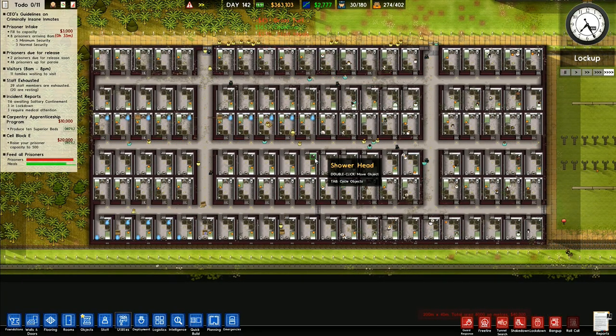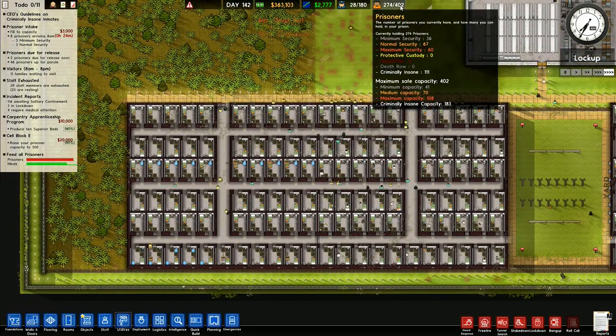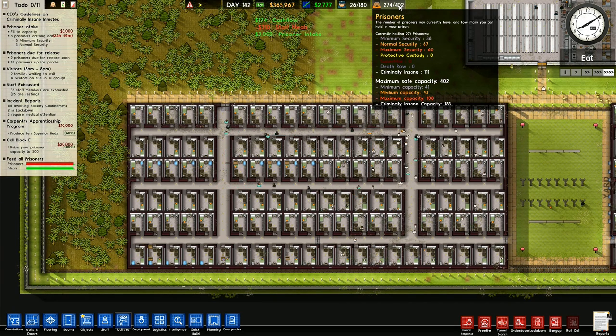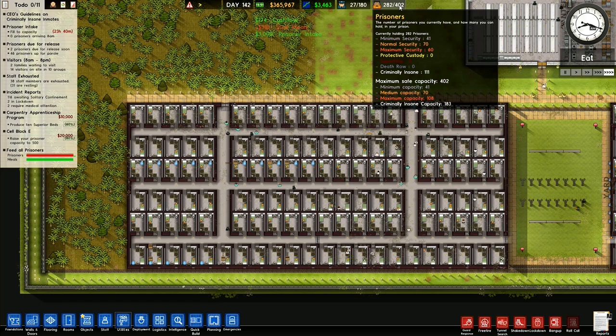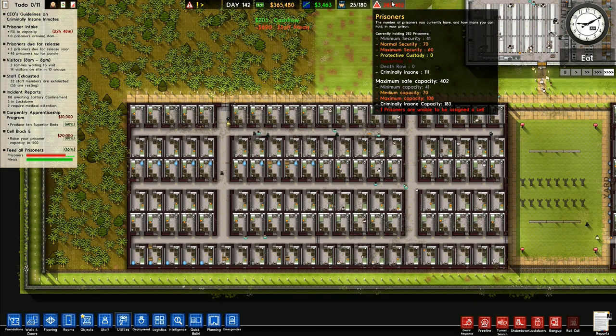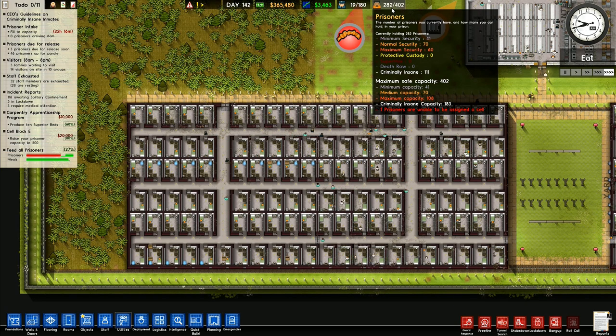That's starting to look a little bit better, and I've now got plenty of room for all of my prisoners. Five minimum security arriving — that's fine. Three normal security — that's fine as well. I have 111 criminally insane with a capacity for 183, and I've got a capacity for 108 maximum security. I've only got 60 people here, and now I've got one person unable to be assigned to a cell. 41, 41, 70 and 70.